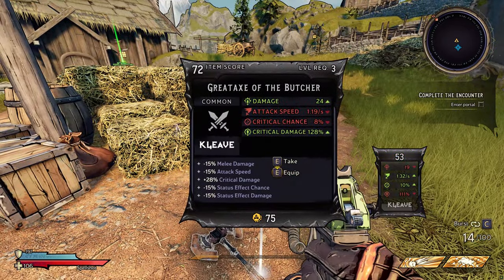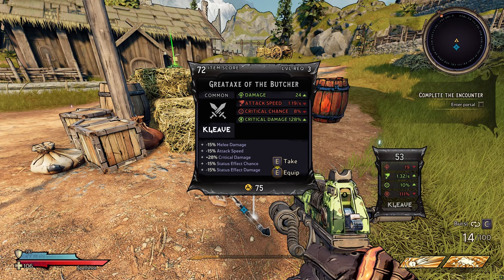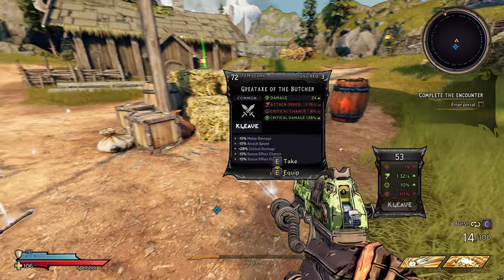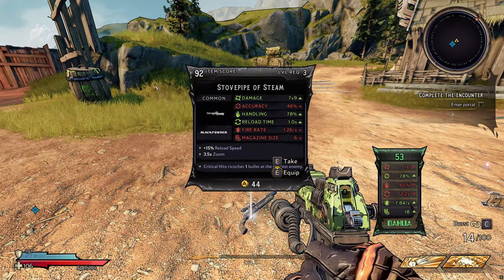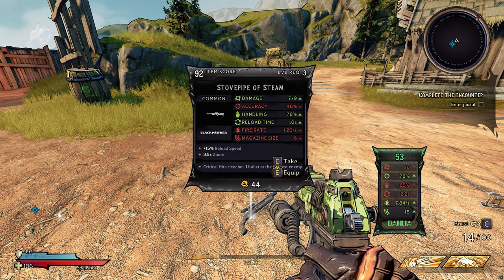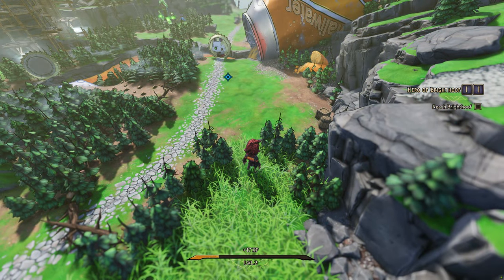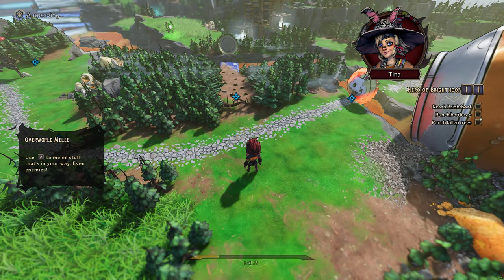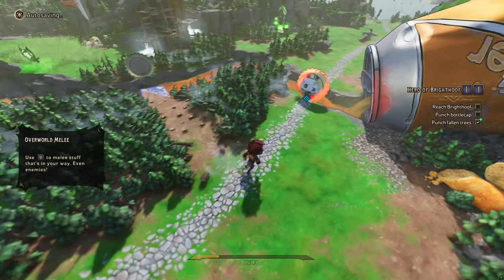We got a bigger damage upgrade here, critical chance, critical damage — actually the one we have is better. There's a shotgun but I'm not gonna take it. That was pretty cool and now this basically unlocks our ability to destroy this stuff, which is pretty cool.